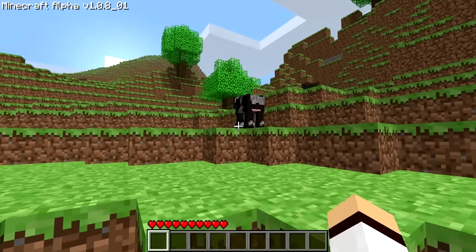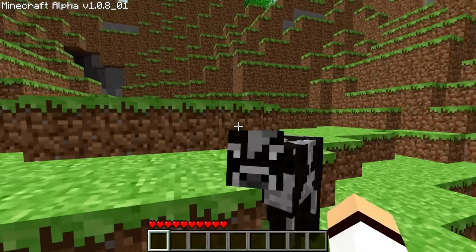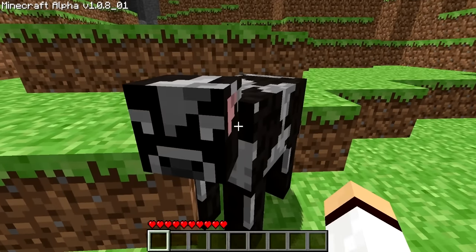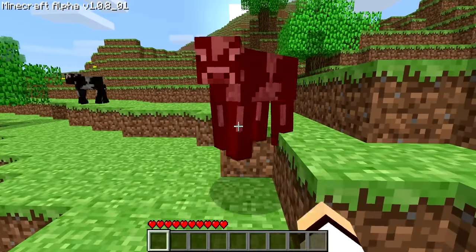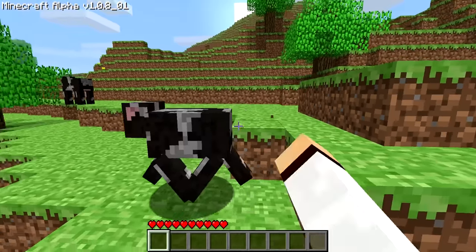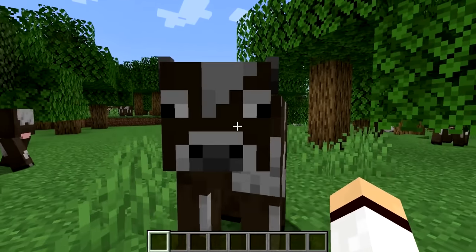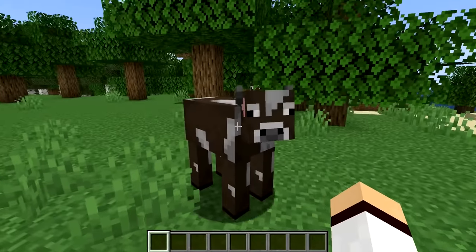When cows were first added into Minecraft Alpha in 2010, they looked slightly different. The cows in Minecraft Alpha had no horns and had black and white spots. However, in Minecraft today, cows have horns on their head and have brown and white spots instead.